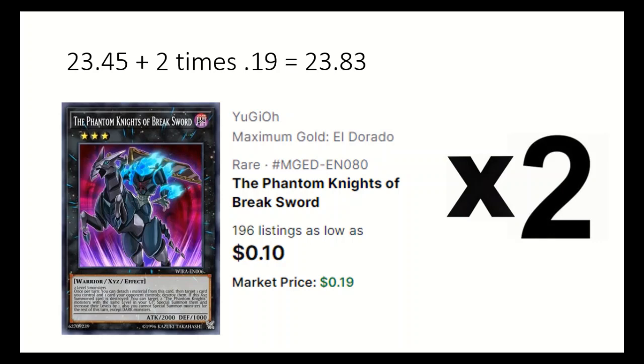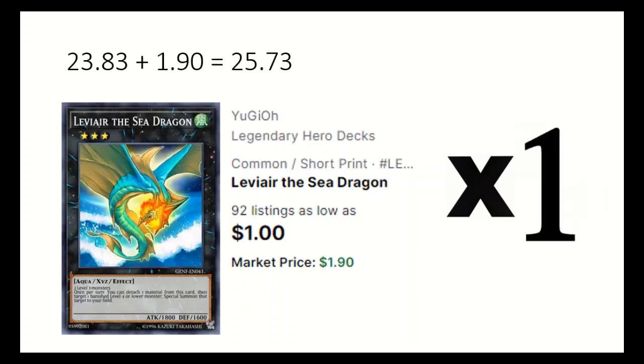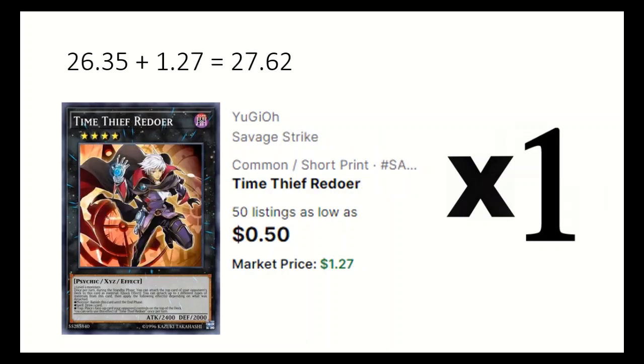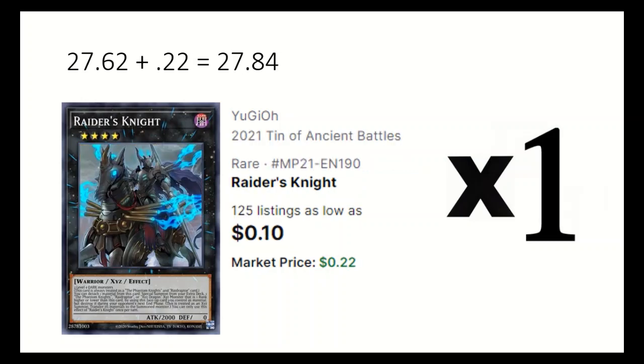2 Breaksword, which can destroy a card on each side by detaching one, and when destroyed specials 2 Phantom Knight monsters from grave and increases their level by 1, but it will lock you into dark monsters for the rest of the turn. 1 Lavier the Sea Dragon, which specials low level banished monsters. 1 Dark Rebellion XYZ Dragon, needed as material for a boss monster. 1 Time Thief Redoer, a good rank 4 dark XYZ. 1 Raiders Knight, which can rank up into your rank 5s.